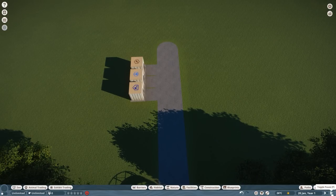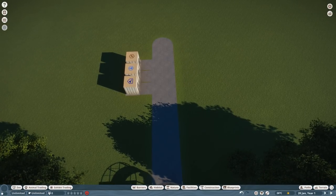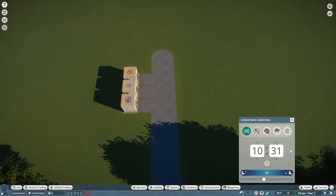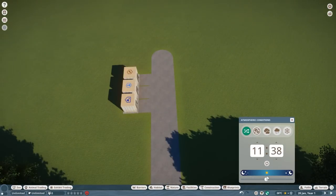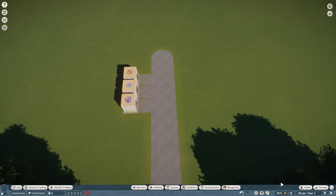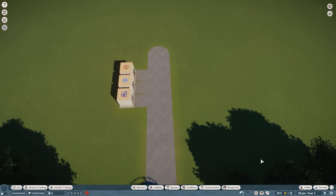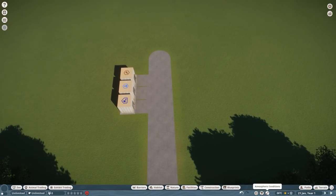Down there you've got the play controls. Hit P to pause, or use the hotkey O to speed up the game. You can see the current time and date, and if you hover over it you get the time readout. Clicking it brings up the time and weather condition menu where you can change the weather and slide the sun direction — very handy for screenshots and finding the perfect lighting. You can set snow, for example, and it changes after a couple of seconds once you hit play.